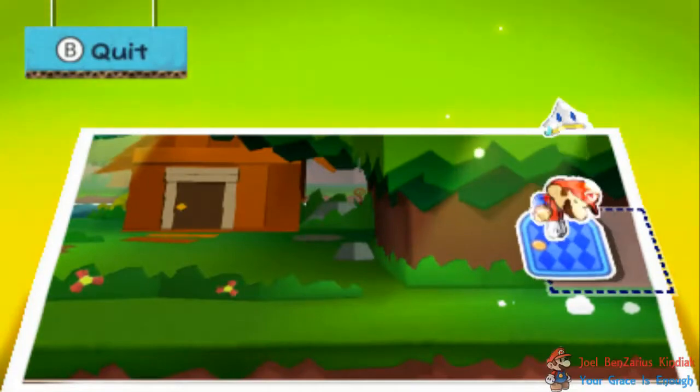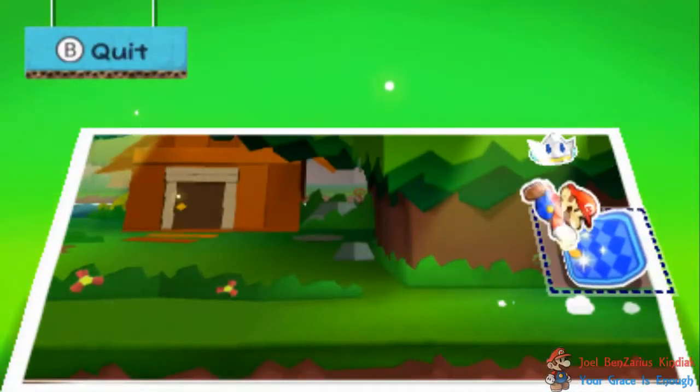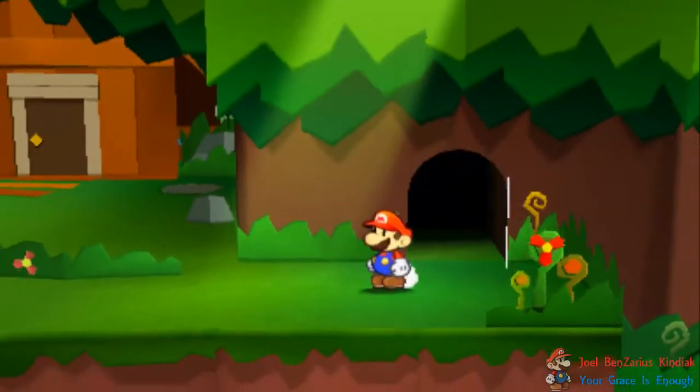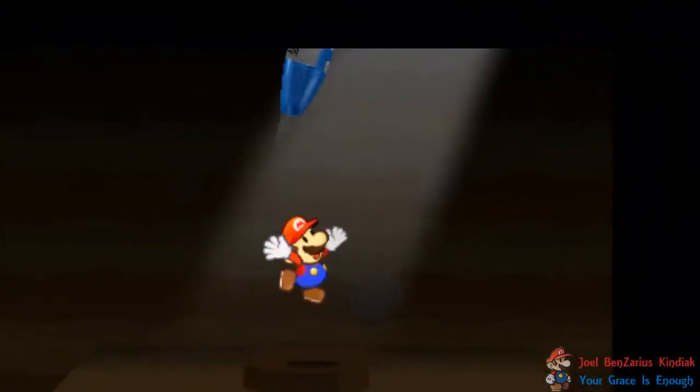So if you miss this and you realize, hey, where's my secret door? Tough luck, you gotta come all the way back here. And clearly, that's not the best option. Why not just do this, get it over with, and if you ever need to retrieve this item again, it's at the start of the level — you don't have to go through everything again.